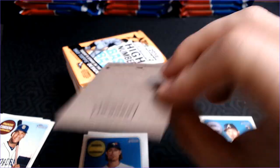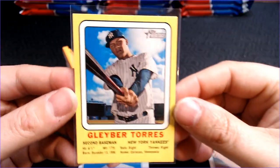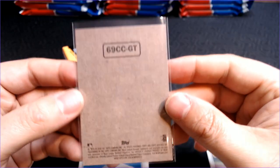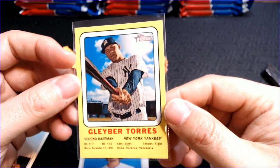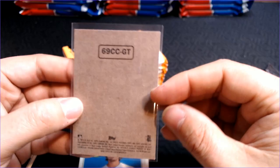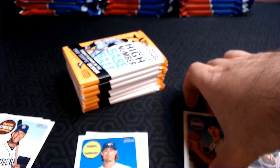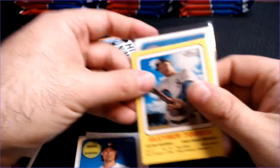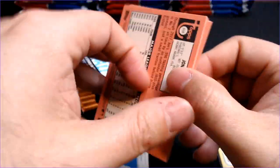So, Gleyber Torres — some sort of, I mean, that's obviously his rookie year. I have no idea what this yellow no-back card is. C-69-CC, Gleyber Torres. So 1969, potentially. Very cool hit to start us off in that first pack — a Mike Soroka rookie and a Gleyber Torres something. I'm sure you guys will look that up as soon as I post this. I can be lazy this Saturday and not look it up myself.